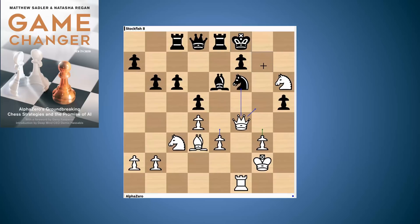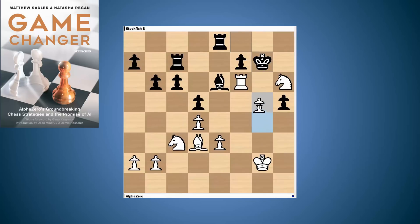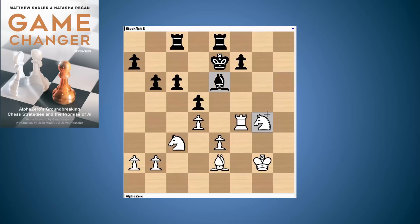AlphaZero had seen this and came up with a beautiful little idea — the move g4. Rook c7 was played, but now AlphaZero can take on f6. The idea being that after queen f6, rook f6, if Black plays king g7, then we can play g5 and protect everything. However, Stockfish played hxg4, rook f4, king e7, bishop e2, and knight g4, and this ending is slightly better for White. Black's got a rook and a pawn for two pieces, so it's slightly better for White, but these are the type of positions that Stockfish holds — very good at holding these slightly worse, somewhat passive positions without creating any more weaknesses.